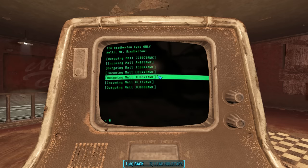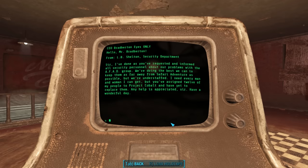In the next email, incoming from L.B. Shelton, Security Department: all security personnel have been informed about the AFAD group, but they're understaffed. Shelton needs every person he can get, but Bradburton has assigned twelve of his people to Project Cobalt without replacing them. As we learned when we explored the Safari Adventure, the AFAD group eventually succeeded in kidnapping a lead scientist at the park. Yet again Project Cobalt was to blame — but why was Bradburton diverting all of his park's resources towards it?